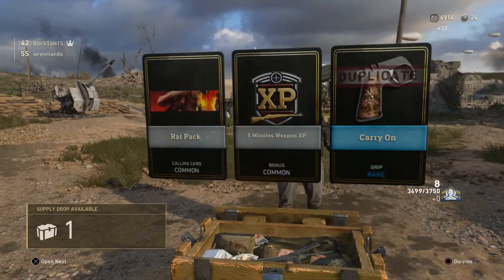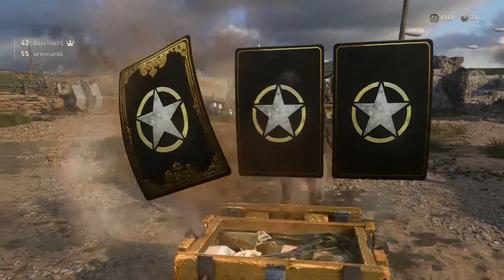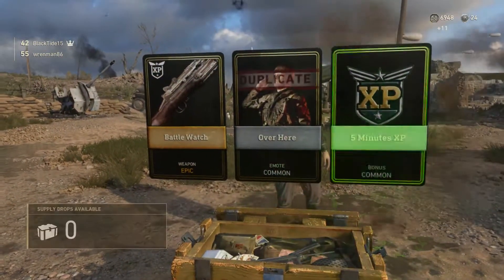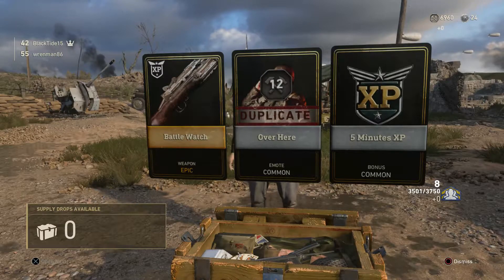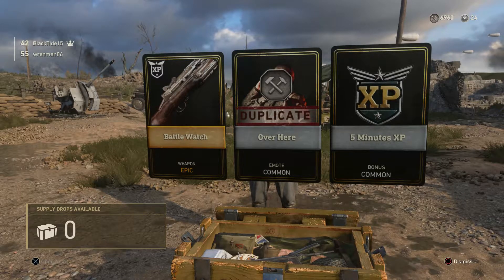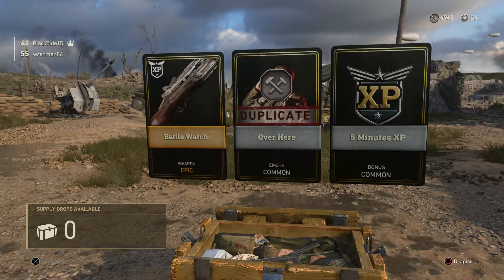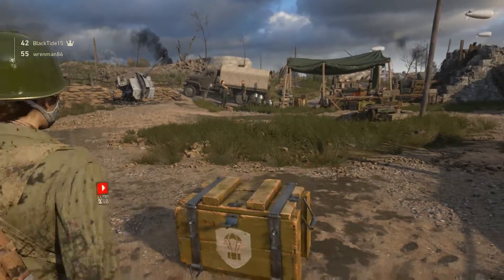Last two Common Supply drops, which is the 30. We're not even halfway through — I still have 35 rares. Battle Watch Epic. What is that? It almost looks like an LMG. I almost thought it was a Lewis gun right away but I don't think it is. I don't know what that is — I've never seen that before. Maybe it is a Lewis? I don't know.